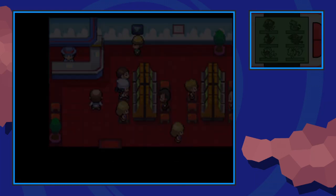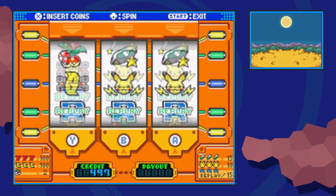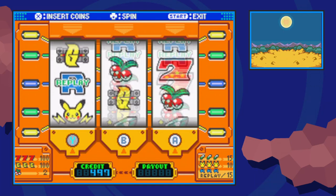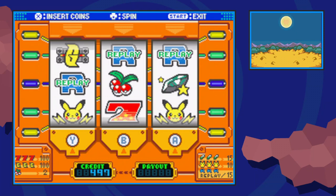Once you visit any of the unoccupied machines, you'll see a standard slot game on the top screen. You can press X twice to start rolling the reels, and you can stop them in any order you want with the letter buttons. The goal is to, like most slot machines, get three in a row.